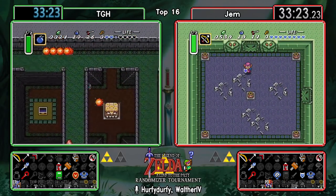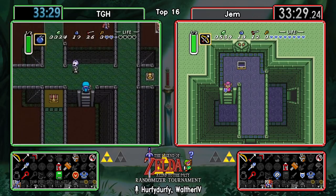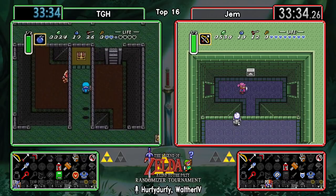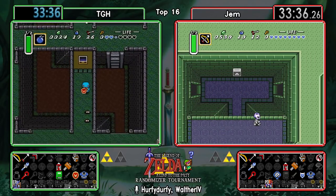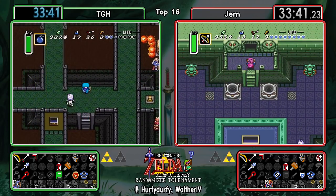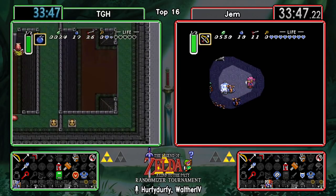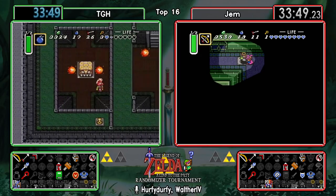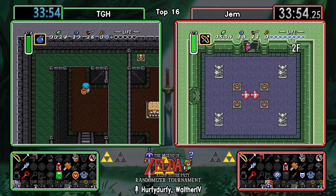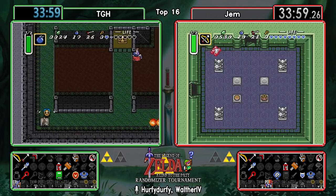It's going to be interesting to see if we see the first four checks in Thieves' Town or if they decide to full clear. I think it depends on how many items you can actually grab in the first four - we know one of them has to be a big key, and we've already seen the compass, so it's not looking too great. Having the hammer guarantees you can check the big chest if that's needed.